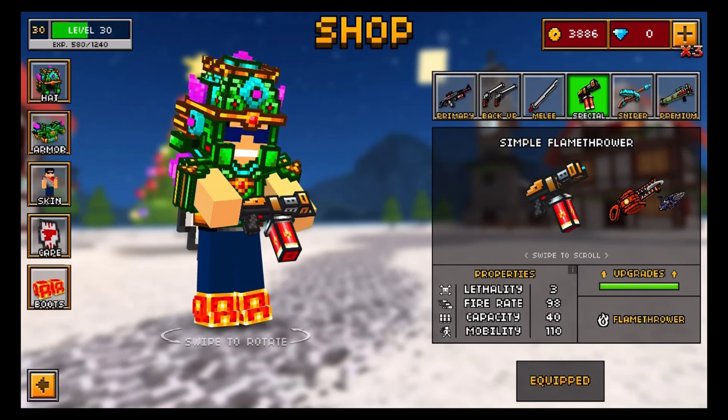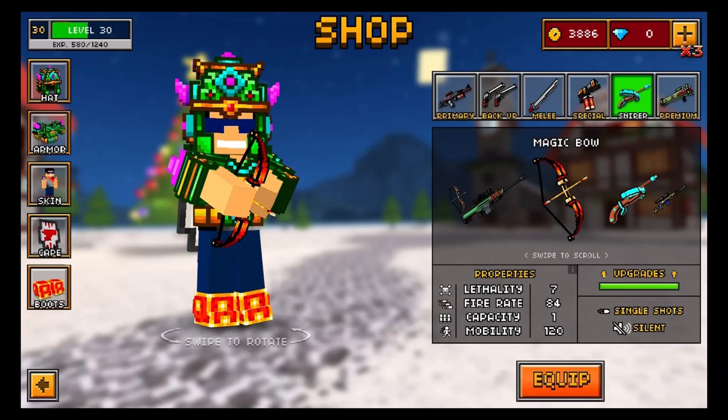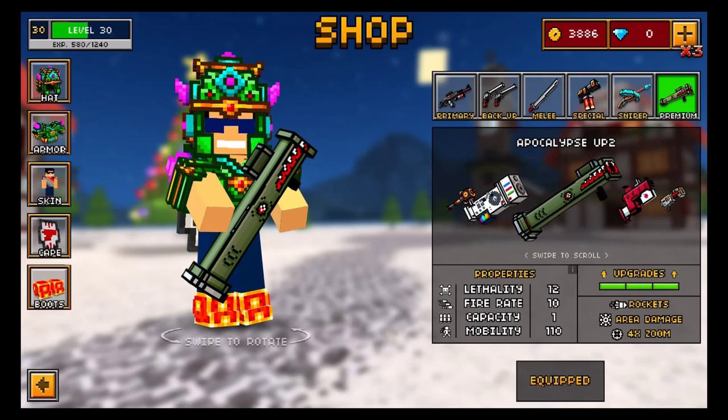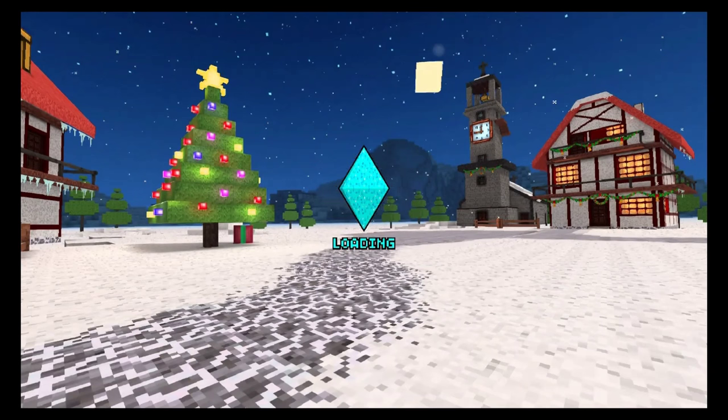The sniper section weapon that we will be using is the good old Crossbow UP2 and, who can forget, the rocket launcher known as the AT-4, also known as the Apocalypse UP2 in Pixel Gun 3D as our premium weapon.